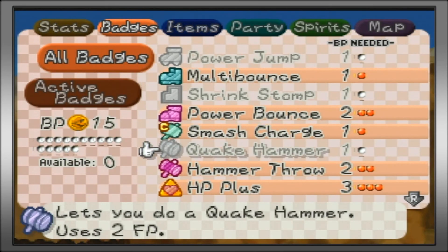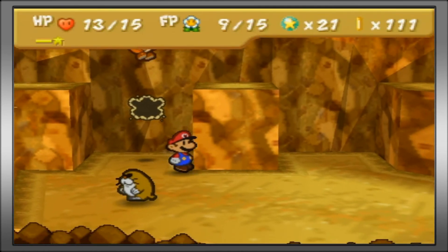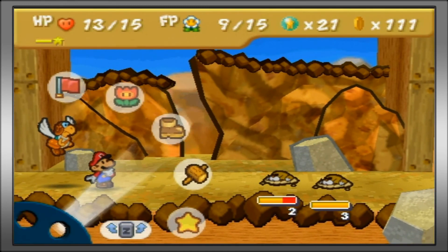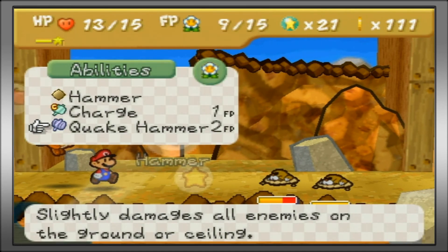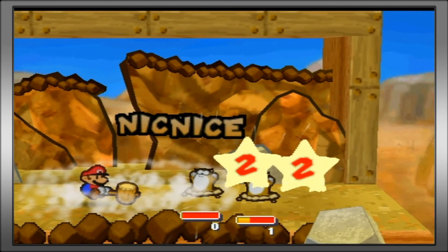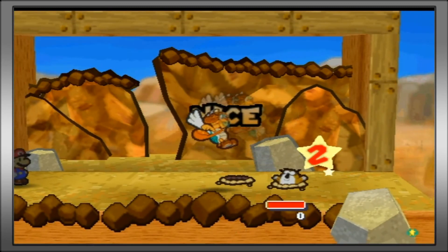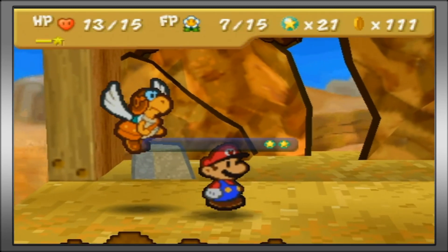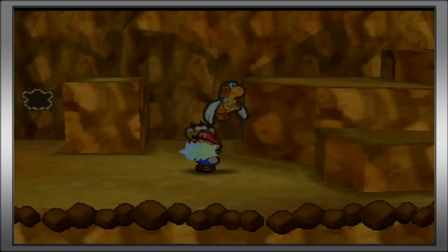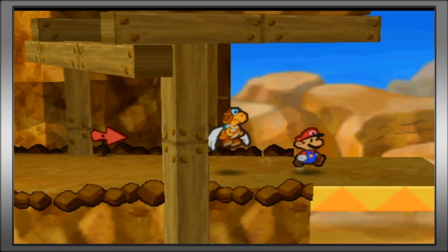Quake Hammer works the same way. I'm going to turn off Hammer Throw and turn Quake Hammer on with Power Jump. Quake Hammer is so much better than Hammer Throw, especially if there is more than one enemy. Like it says, it slightly damages enemies on the ground or ceiling - same as any other hammer attack, hold it until the red star appears, but you do two damage to everything. It's a very powerful badge you get really early on, and the charge for the Hammer affects it, making it even more powerful if you charge it up.